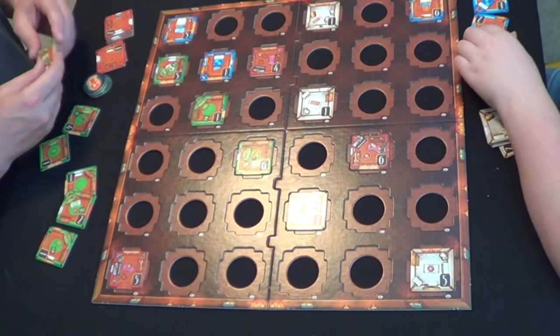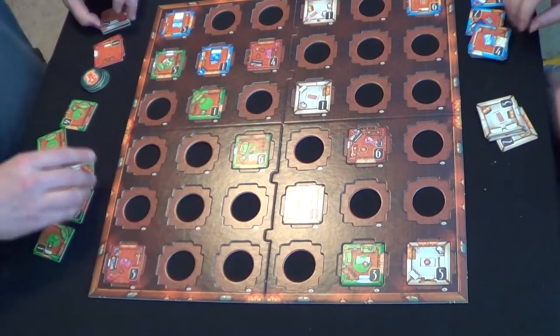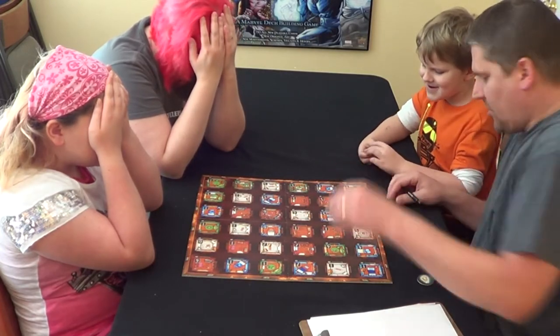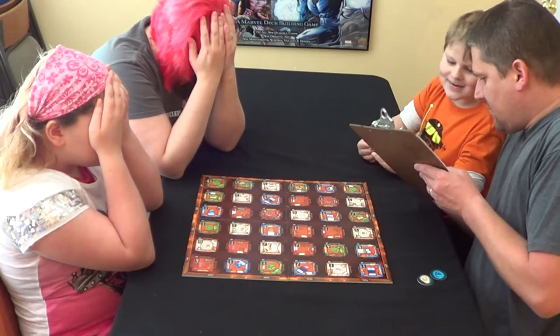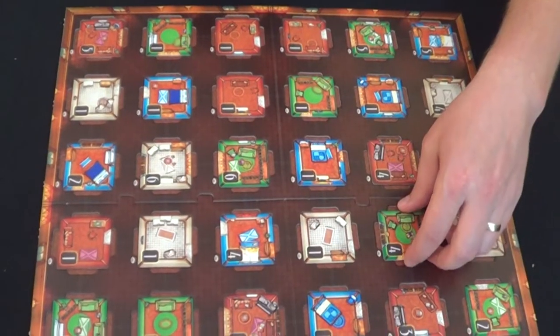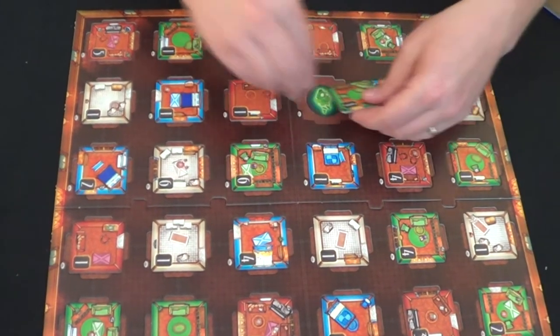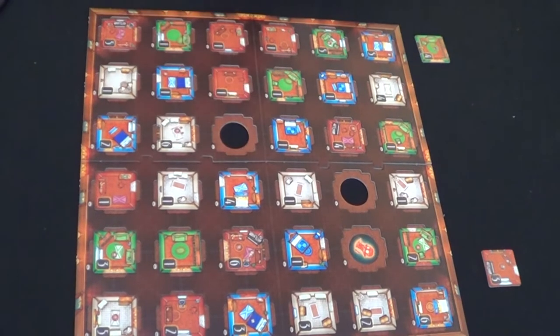Emily's a ghost hunter. She just placed her room tile. I, being a ghost, now get to place a tile of my own. After that, the ghost hunters must close their eyes while the ghosts secretly place one of their two ghosts underneath a room tile of their choice that matches the color of their ghost. For instance, I have a green ghost — I have to place him underneath a green room tile. After that, you want to make sure you write down your room number so you don't forget where your ghost is.